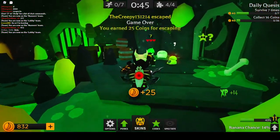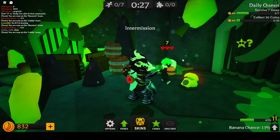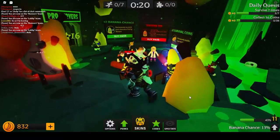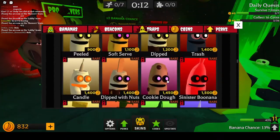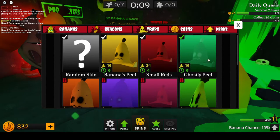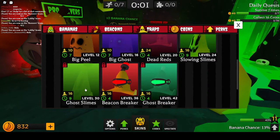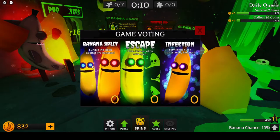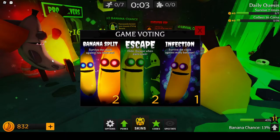You know what, just for you guys I'm gonna do one more round. I remember this — there's this little telephone and I would enter its code and then it'd go away, and that's how I got a banana skin called Evil's Voice. I don't really like it that much, it's cool but I don't like it as much as Big Ghost — I want Big Ghost. Oh let's go, banana backrooms — always a good map. Let's do banana split. Banana split's a good thing. I like banana split. Infection is my least favorite because it's just so hard to survive.